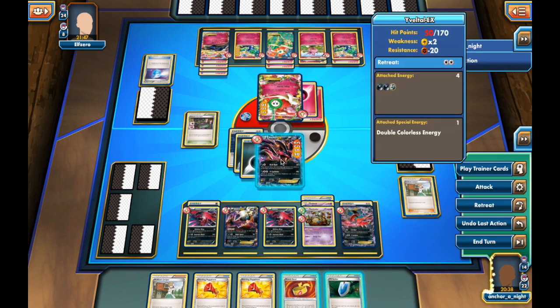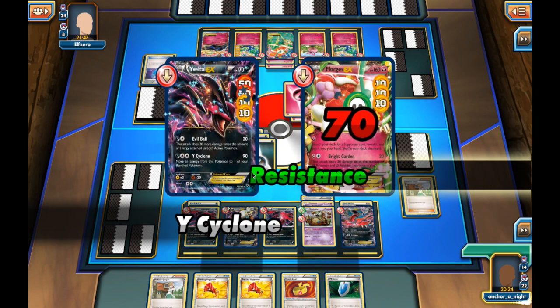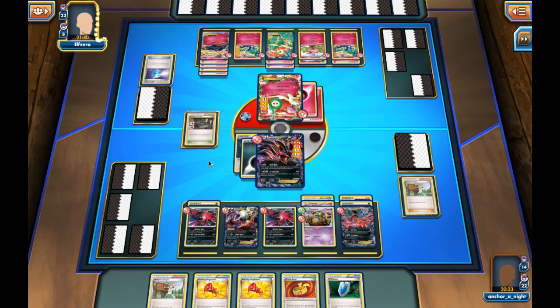Here I can attack with the active Eviltal using Y-Cyclone or Evil Ball. If I use Evil Ball I'll get the knockout due to Poison, but that leaves me with insufficient energy to attack next turn. Since I have no item-based way of retrieving energy in this deck, I'm going to play conservatively and use Y-Cyclone, moving a Dark Energy from my active Eviltal EX onto a benched Eviltal EX. It might have been a misplay, but let's see how it plays out.